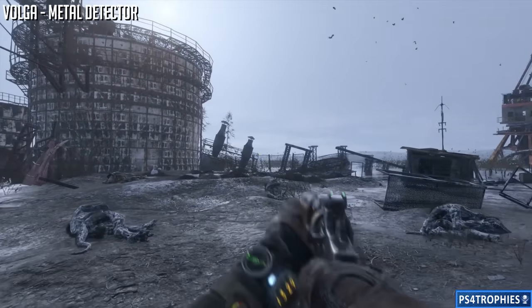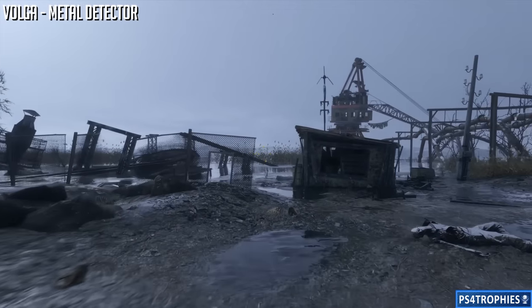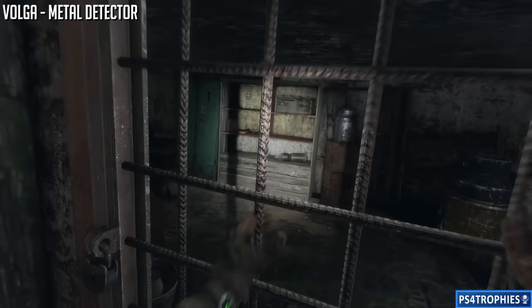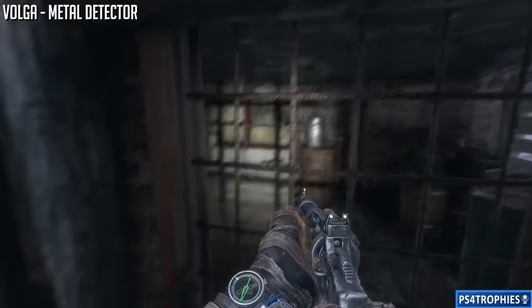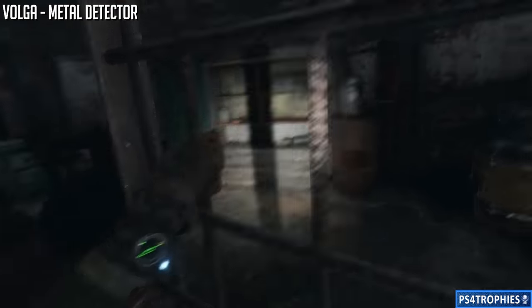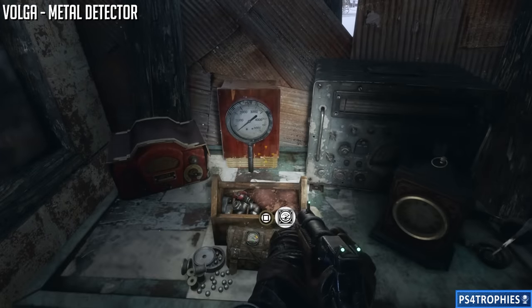Then we're going to go to the very southern part of this island. There are going to be these big round cylinder things over there on the left-hand side, and just to the right is a smaller shack. We're going to go inside and get the metal detector - we've got to break another lock. There is also another diary in this location. The metal detector is on the table inside.